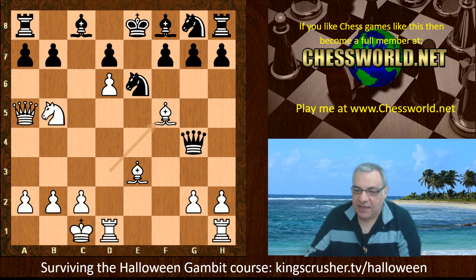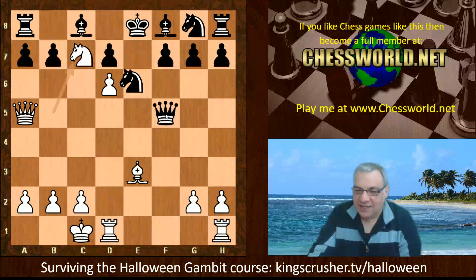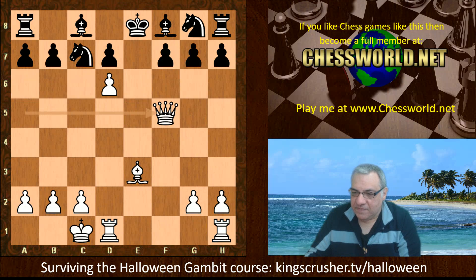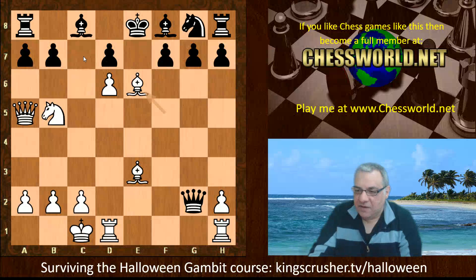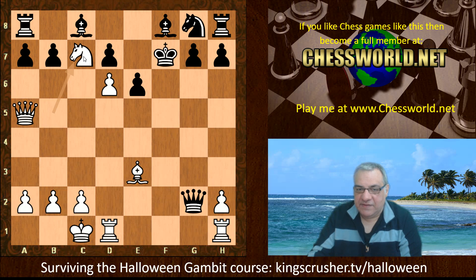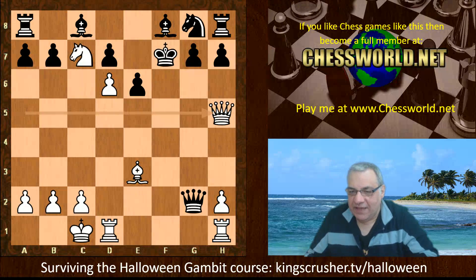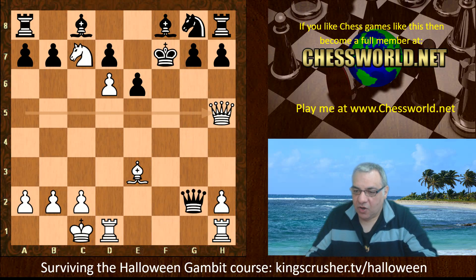Bishop f5 is played, hitting that queen. The queen dare not take here — if the queen took, then Knight c7 check liberates things, winning the queen counterpart. So Queen takes g2 was played, not daring to take the bishop. But now white plays Bishop takes e6, damaging the defense of c7. After f takes, we have Knight c7 check, King f7 — but white doesn't go for the rook; white is trying for the king.